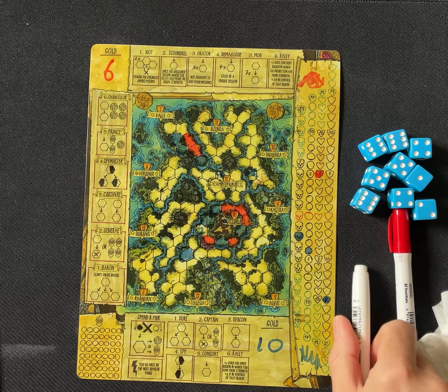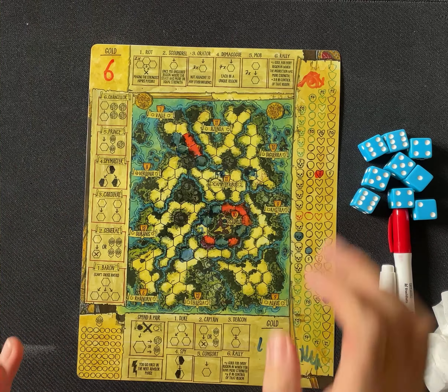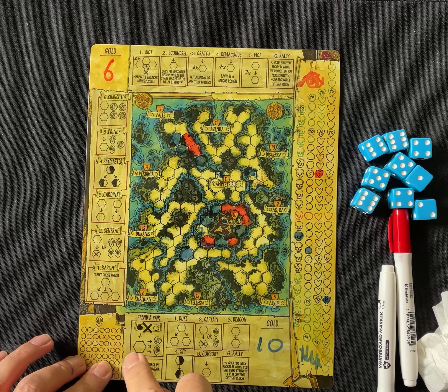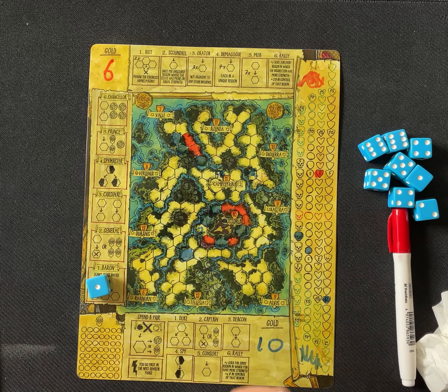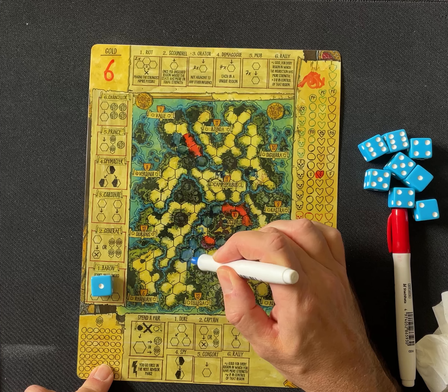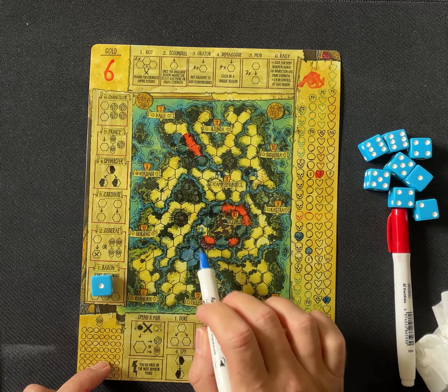Let's do another turn. I spent my two pairs to go first, so I grab the baron, which lets me put three influence adjacent — I can't cross rivers but I can tag this place, which I was planning. One, two, three. This is a 13-region, so that's a really good one to go for.